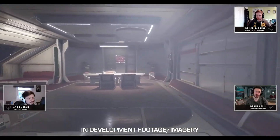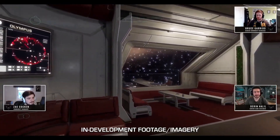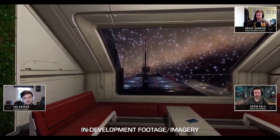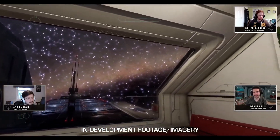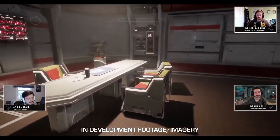The fleet carrier interior update is now arriving with Update 11. It was originally planned for Update 10, but has been moved back slightly, which will enable Frontier to use Update 10 to fix a number of outstanding bugs. They say the interiors will arrive in the early part of next year.